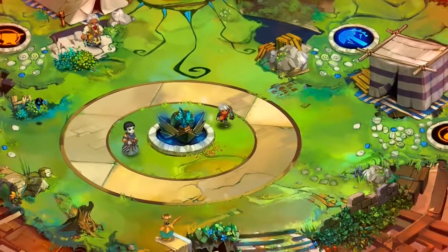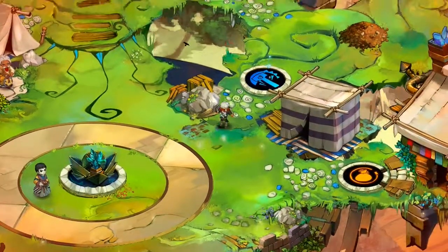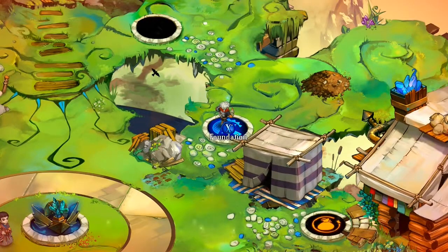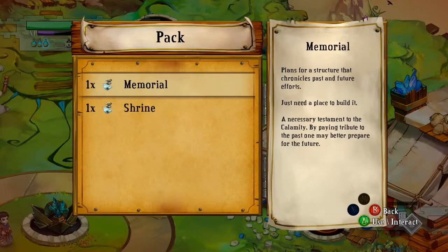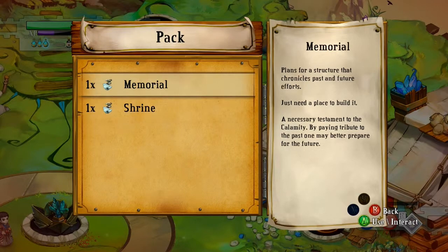A lot of stuff went on there, and we didn't get to see all of his memories, but we got to see most of them. Now we're finally back in the Bastion, and let's actually take care of stuff that we should have done last time, like making something with that core. We can make a memorial or a shrine. The shrine is the stuff that would make the game harder. I'd rather make the memorial — I am kind of more of a sentimental person, so I'd prefer that first before we make the shrine.